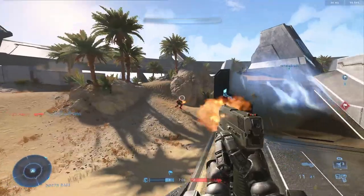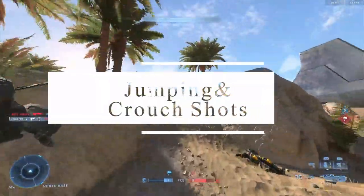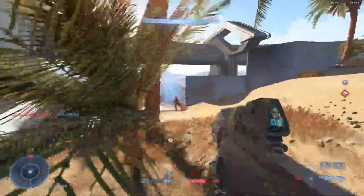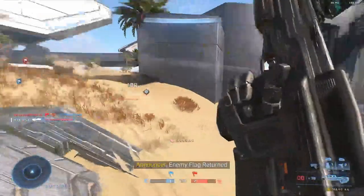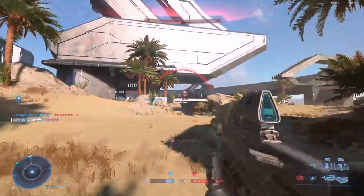— immediately after the third shot between you and your opponent, it doesn't matter if they've cracked your shields or how many times they miss: get in the habit of jumping, sliding, or crouch-spamming after that third shot. This gives you time and really throws off your opponent, giving you the momentary advantage to land that final headshot.